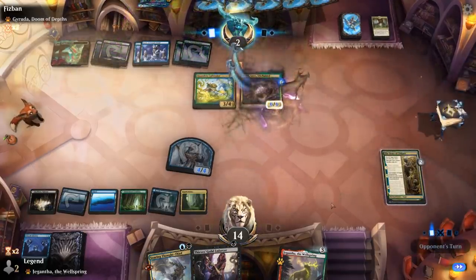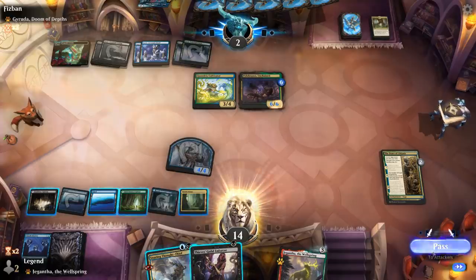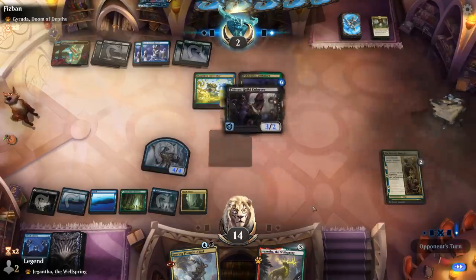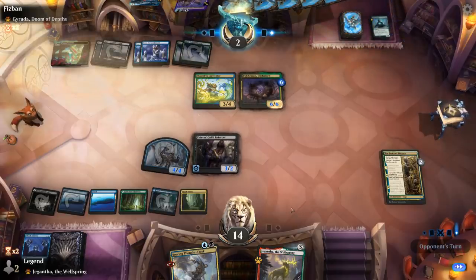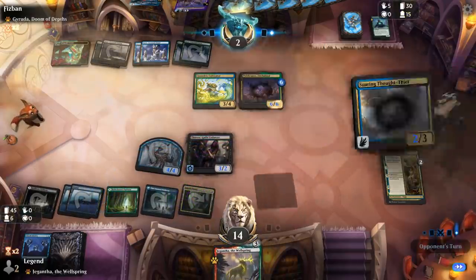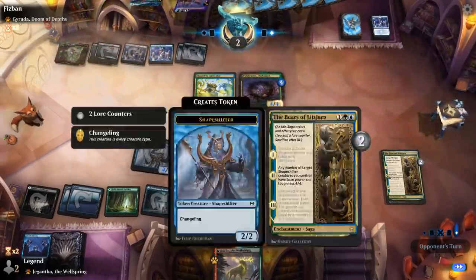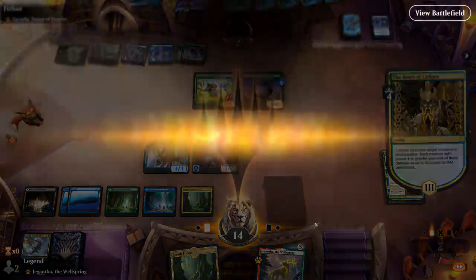We go ahead and replace Polukranos — they can only fight one creature here. So they fight the Thought-Thief, but my changeling can take out Cultivator and we can attack for the win. We see another Polukranos in the graveyard that the opponent could escape, but the third chapter takes out Cultivator and our opponent concedes. Sweet, on to the next one.